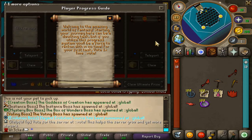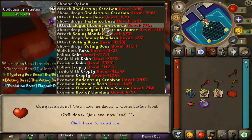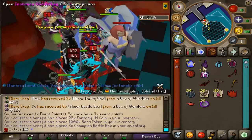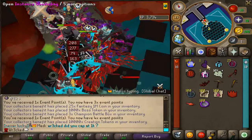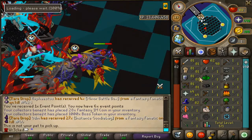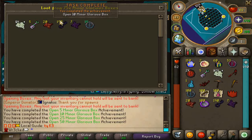We're gonna head over and check out the progress system real quick, because it gives us tasks of things to do. Welcome to the amazing world of Fantasy — starting your journey can be daunting, but if you utilize this progress system you'll be a force to reckon with in no time. Let's go ahead and vote guys — box of wonders, like every global right now.